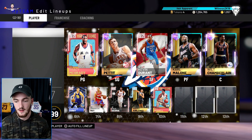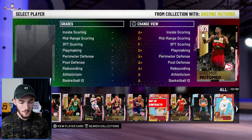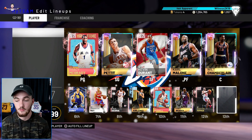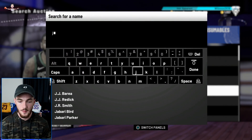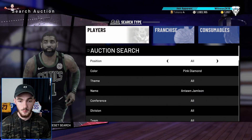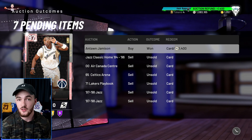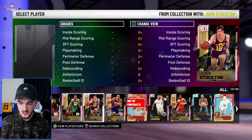Backup center is going to be Bill Russell with the muscle. I normally run a 10-man lineup but I've got all these cards and I want to use them. The backup three spots: Chris Webber, Scotty Pippen, and I might put Jameson there. MT is not an issue right now so we'll pick him up — there's one on auction five minutes away. We put in a bid and hopefully it stays under 200K. We got a successful bid on Antoine Jameson — adding him to the collection now.